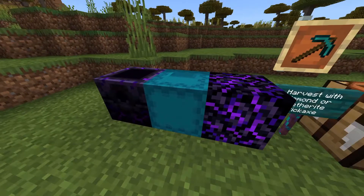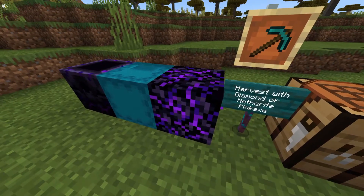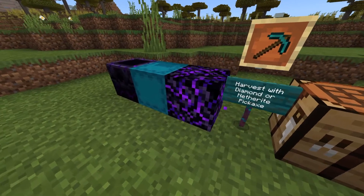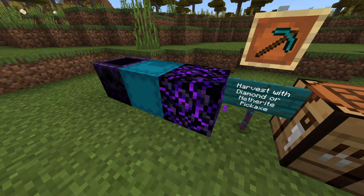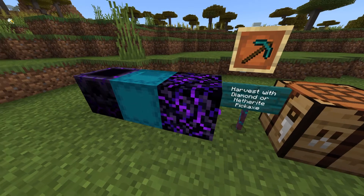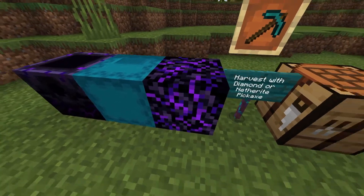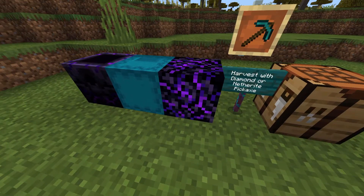In another update we got these two new amazing blocks right here. This is Crying Obsidian. We can get Crying Obsidian as loot from chests and bastions. We can find it naturally from ruined portals, and it is also something that you can barter with piglins for. So it is not a completely limited resource.